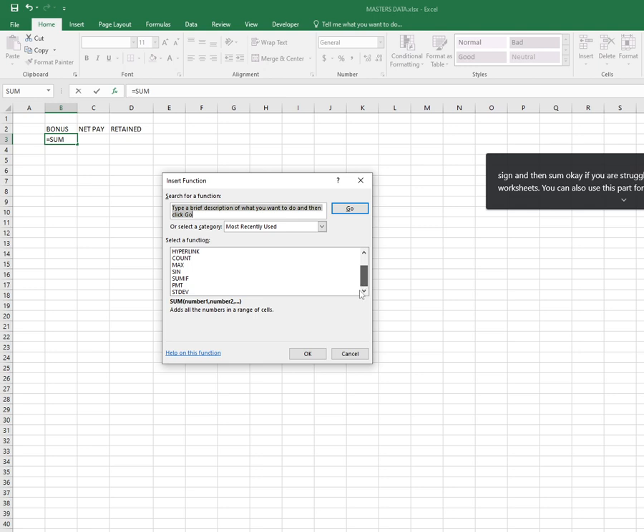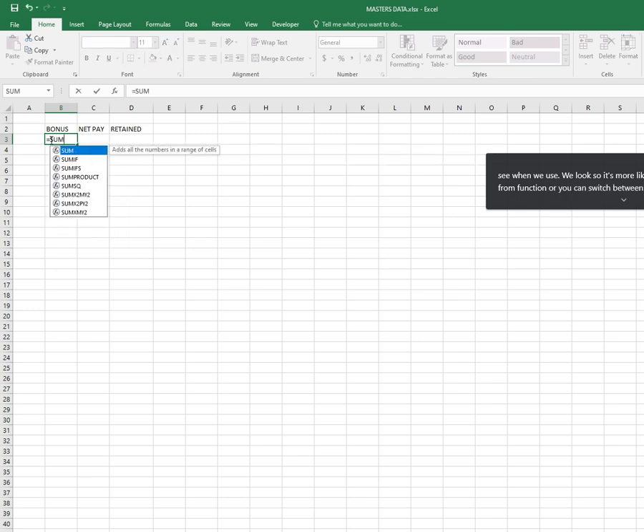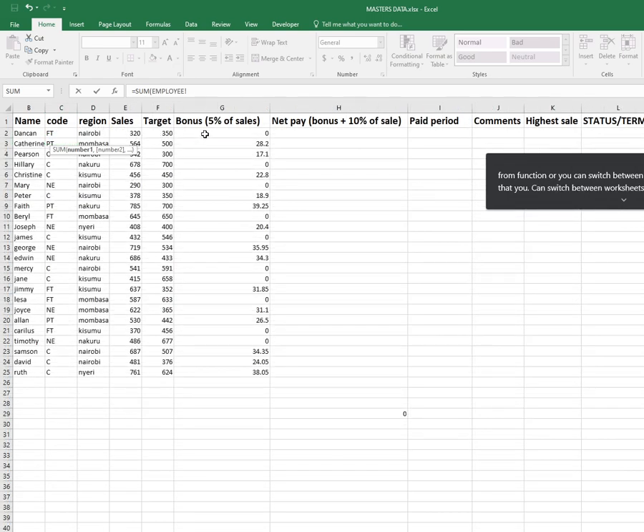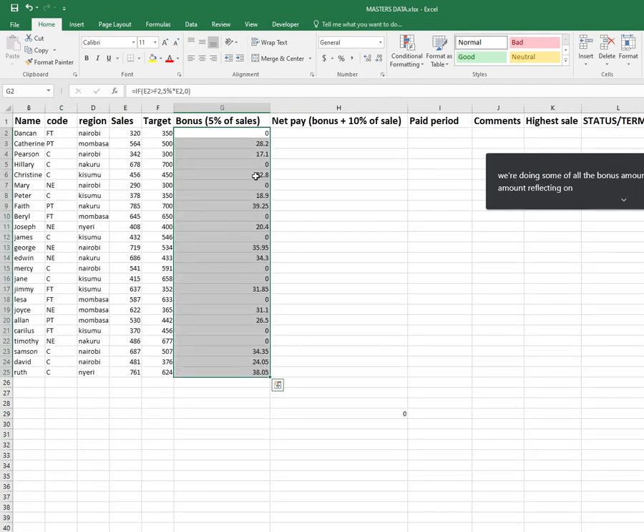If you are struggling to shift between worksheets you can also use the fx part for functions. fx always means function, and if you click here you'll notice you can select different functions. Equal sign, SUM, and we're doing sum of all the bonus amounts. Press Enter and I will have the amount reflecting on the second worksheet.